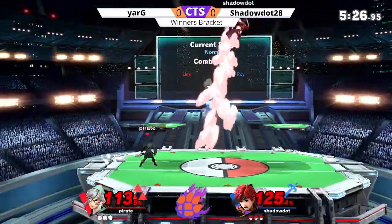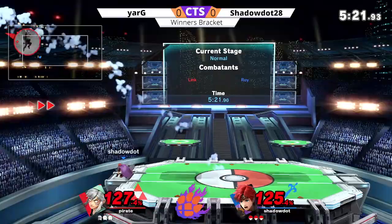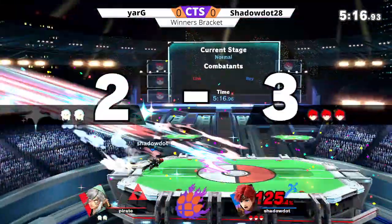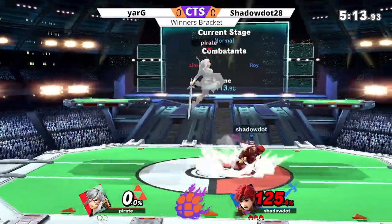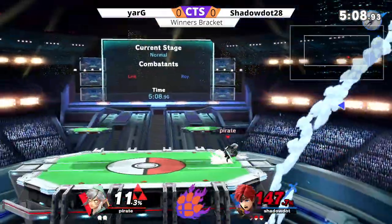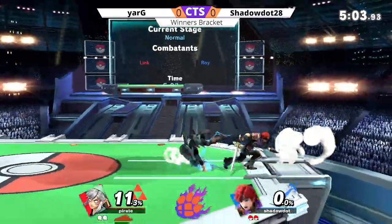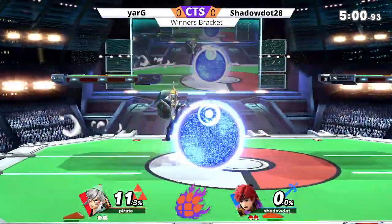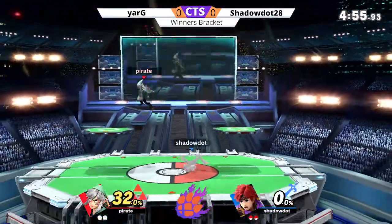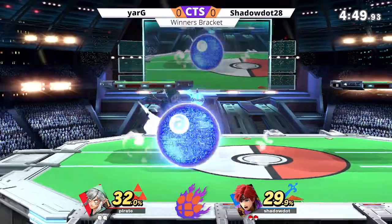Both players not committing to a ton right now. Shadow Dot is respecting a lot of Link's options. Roy is more of the rush-down character, but Link has close-range options — and they're going to eat one right there from the f-tilt of Roy. Shadow Dot gets the first stock; the remote bomb takes it, and we're all even now — two stocks apiece. Shadow Dot trying to get a little something started, good pressure on the platform — footstooling out of it right there. Still a pretty even game.